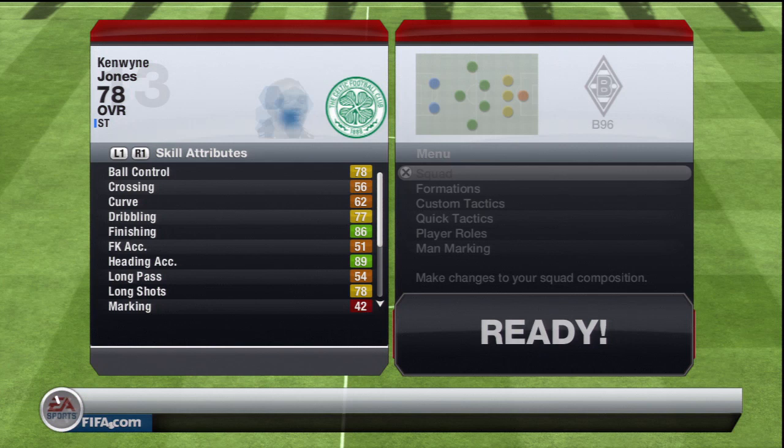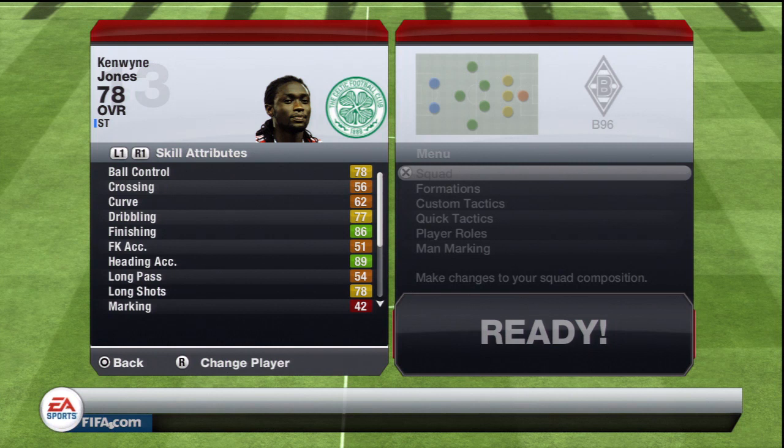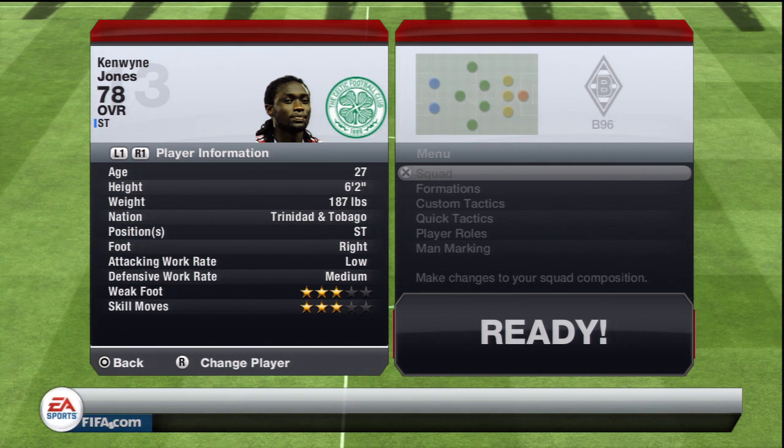I've played four games with him and got nine goals, including playing against friends — about 15 goals in seven games. Going through his in-game stats: what I like is his 86 finishing, 89 heading accuracy, 86 penalty, and 94 shot power — really really good for a big striker. He also has good volleys and 94 strength. What I don't like is his low attacking work rate and medium defensive work rate. Three-star skills and three-star weak foot, which is not bad at all.